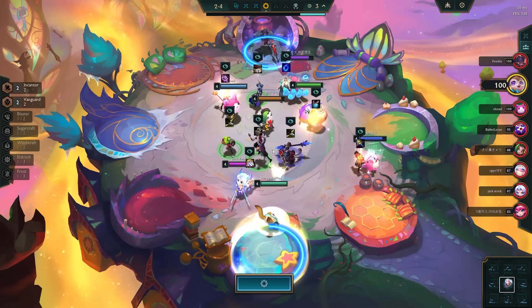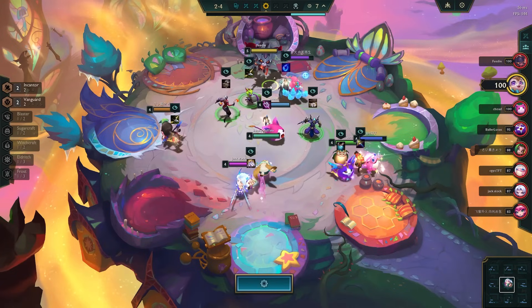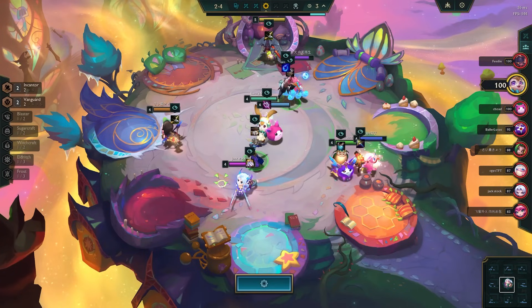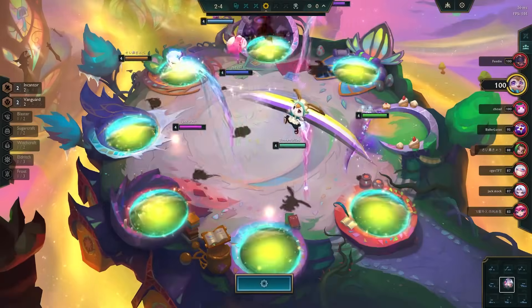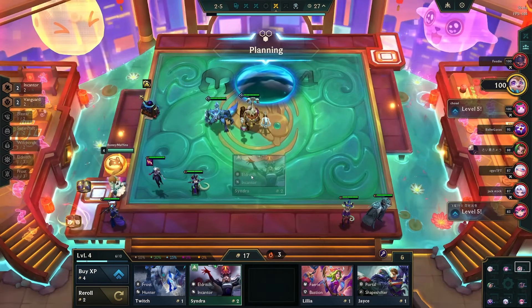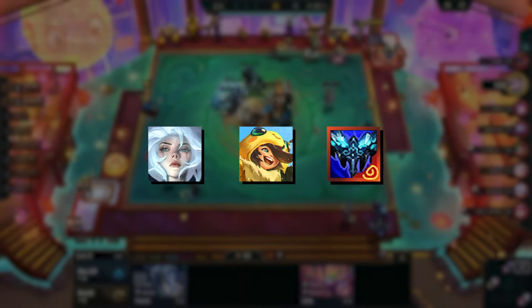If you do have multiple stun sources, spread them out so they don't overlap — though often they won't. Mana Reave is mostly from Shot of Stillness, and there were no units providing it in this set. For the sixth effect, Chill, you can get it through playing Diana, Nunu, or having the Eternal Winter item.